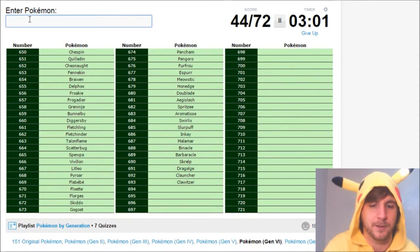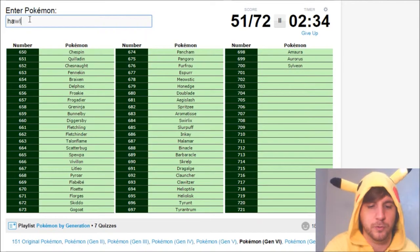Now here comes the hard parts. Helioptile and Heliolisk. Then — how do I spell this? — Amaura and Aurorus. Tyrunt and Tyrantrum. Sylveon. Hawlucha. Dedenne — another crappy design. Carbink and Klefki.